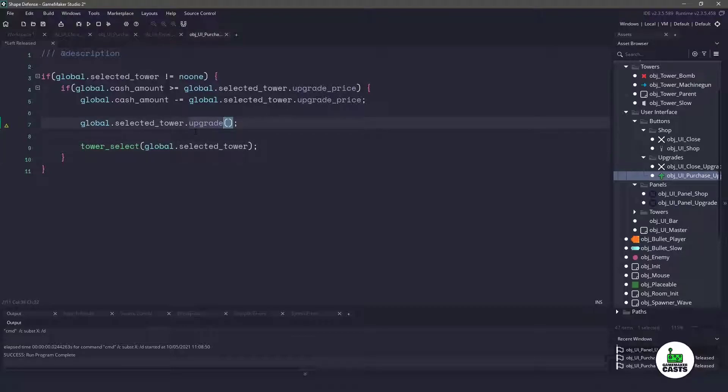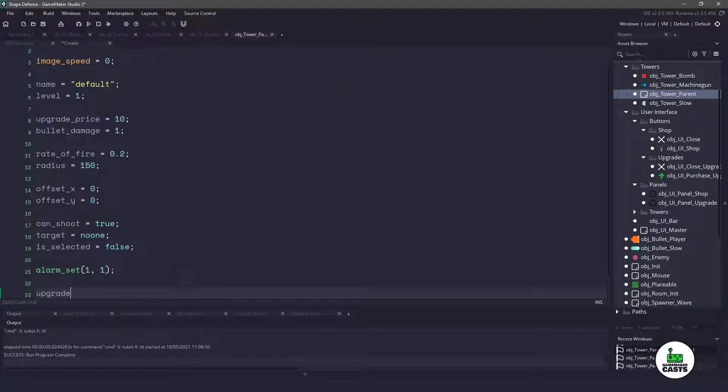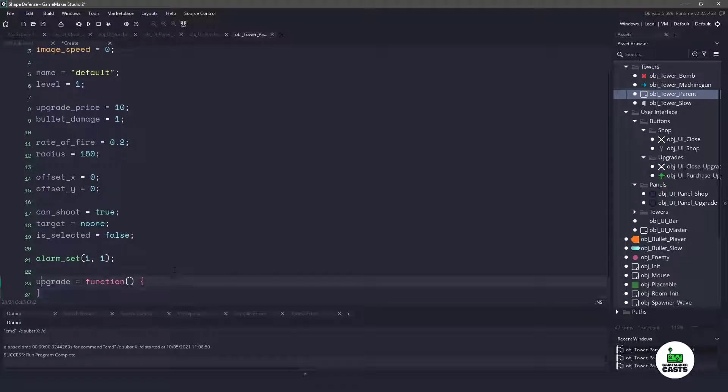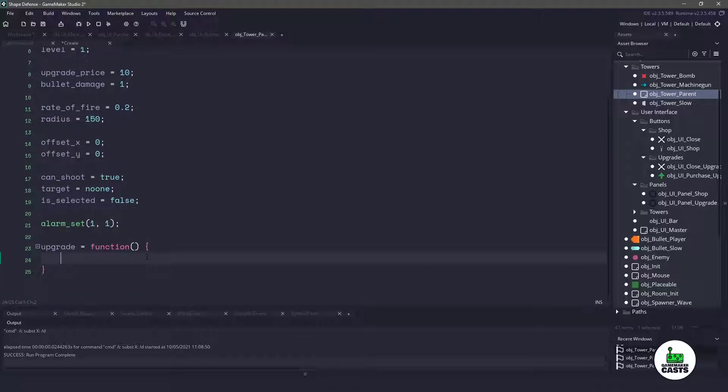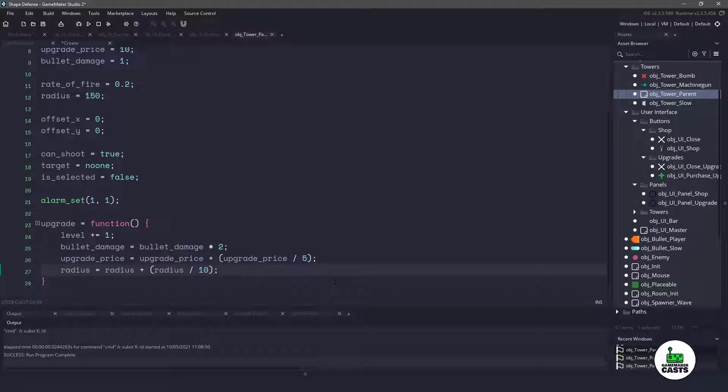Let's go into the parent tower object to write the upgrade function. In the create event at the bottom we'll say upgrade equals a new function. This will work across any of the instances we call it on. We're going to increase the level by one, increase bullet_damage by two, increase the upgrade_price by upgrade_price divided by five, and finally increase the radius by radius divided by 10.